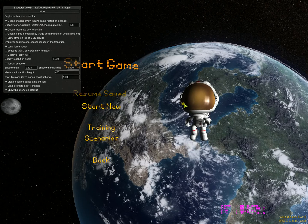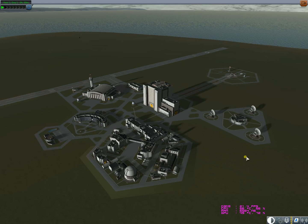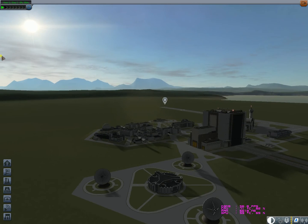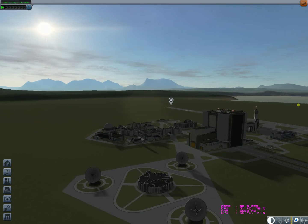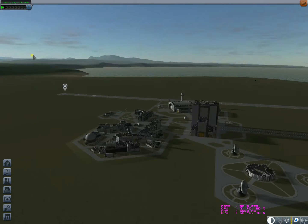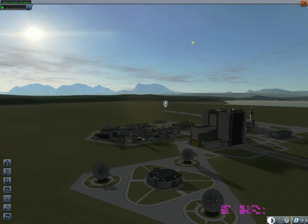We're in the game now — we already have clouds, everything is working! We have 60 frames per second with clouds, Scatterer, nice atmospheric fog, beautiful water from Scatterer, and a beautiful lens flare from the sun. Everything looks great.